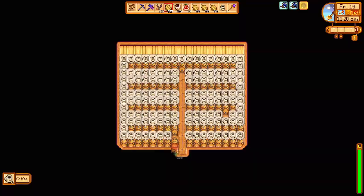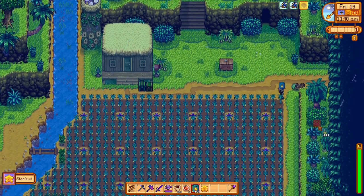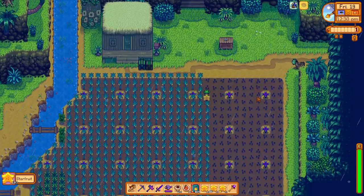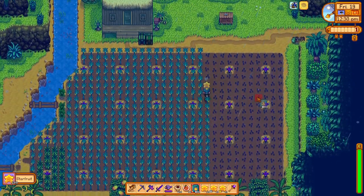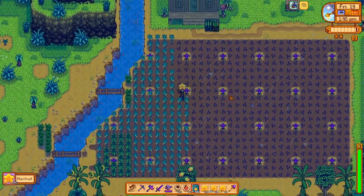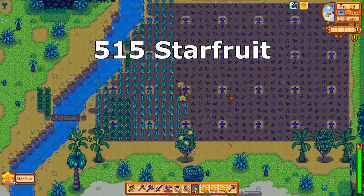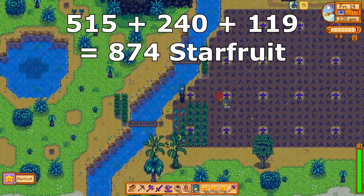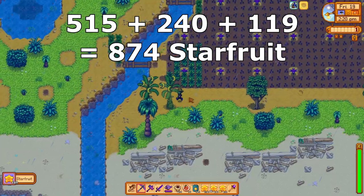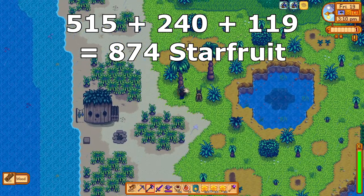We get a quick cycle of coffee brewing in the sheds, then warp to Ginger Island and begin the starfruit harvest. We currently have 589 tiles growing starfruit with Deluxe Speed Grow, which grows starfruit in 8 days. So 589 starfruit every 8 days means 73.6 starfruit per day, or 515 per week from the island. Adding 240 from the sheds and 119 from the greenhouse brings us to a total of 874 starfruit per week.